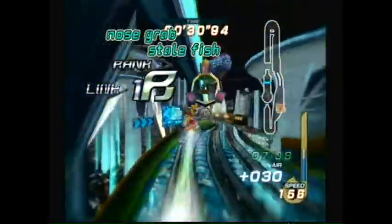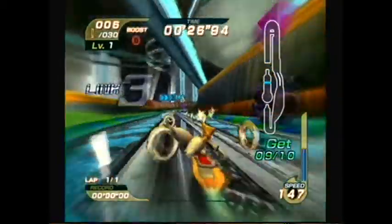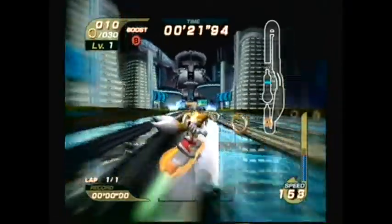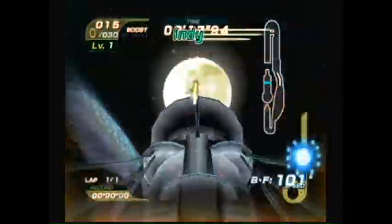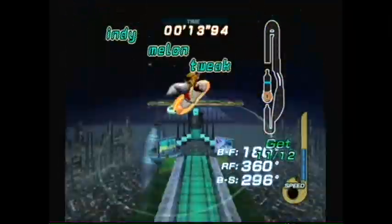Something I was doing to stay behind the cars and not run into them is holding down the R button while turning, which will do a drift. It'll help you turn more effectively, and if you do it for long enough, it'll actually give you a speed boost. It takes up air while you're doing this, but it generally helps to take turns.